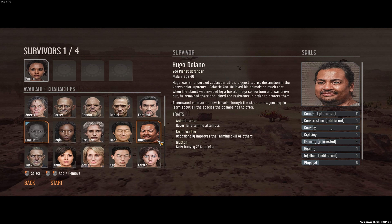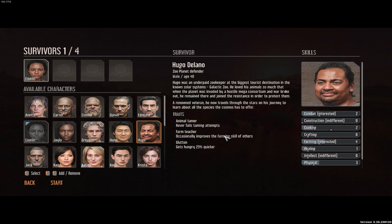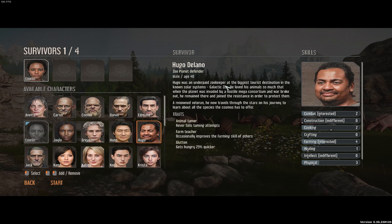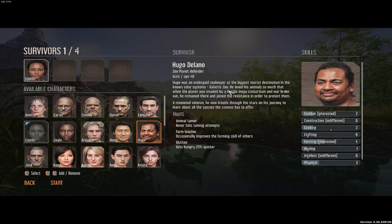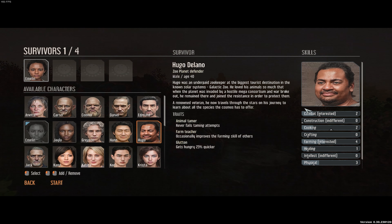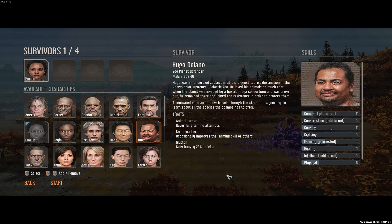Hugo is the new character, guys. And this is why we want Hugo: not only is he a new character, but Hugo never fails taming attempts. He occasionally improves the farming skill of others, but he does get hungry a little bit quicker, so we do need to account for that. He was an underpaid zookeeper at the biggest tourist destination known in the solar system's galactic zoo. He loved his animals so much that when the planet was invaded by a hostile mega consortium and war broke out, he remained there and joined the resistance to protect them. A renowned veteran, he now travels through the stars on his journey to learn about all the species the cosmos has to offer. He's interested in combat — he's not got very high combat, but he's interested in it, so he should skill up quite quickly.